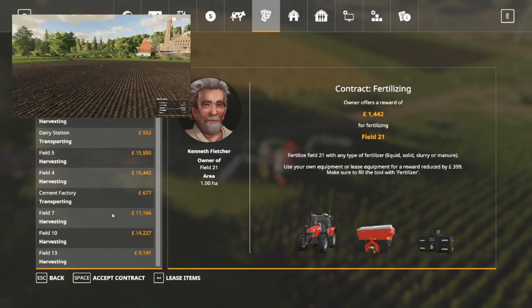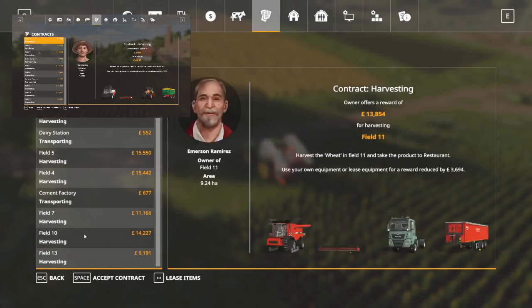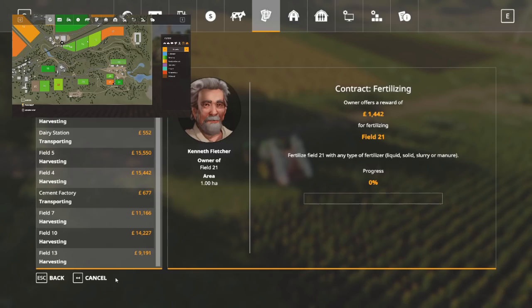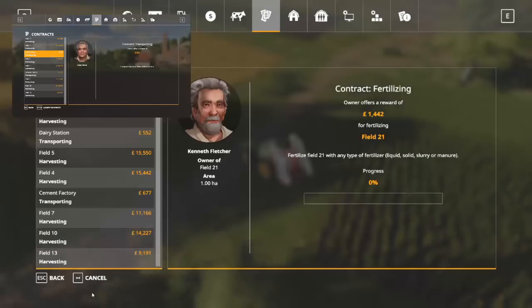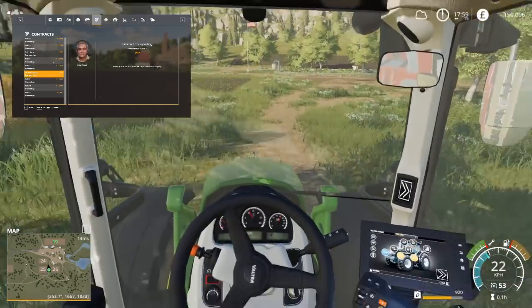I think this is one of the tricks if you're hiring something like this — basically use up as much as you can. He also wants me to do field 21 — go on! Which is a bigger field I think. I'm going over to your land — I'm going to head up to field 21 now.